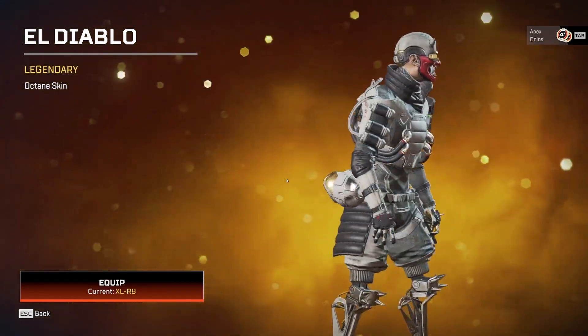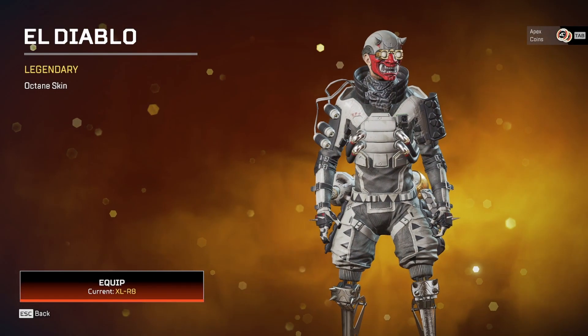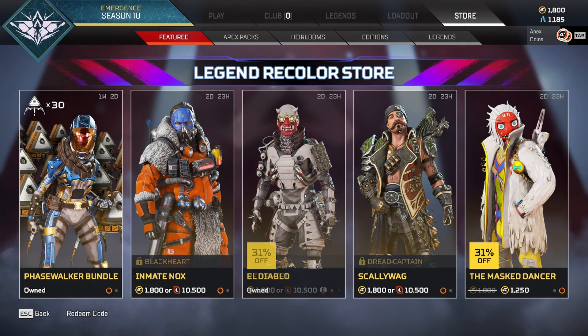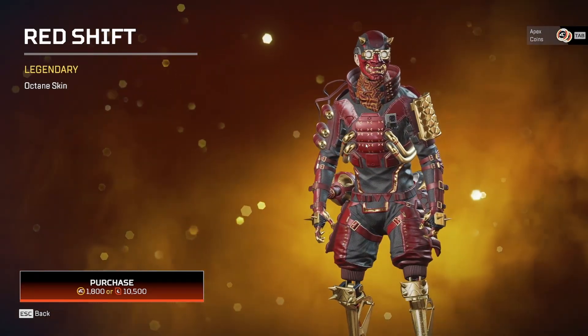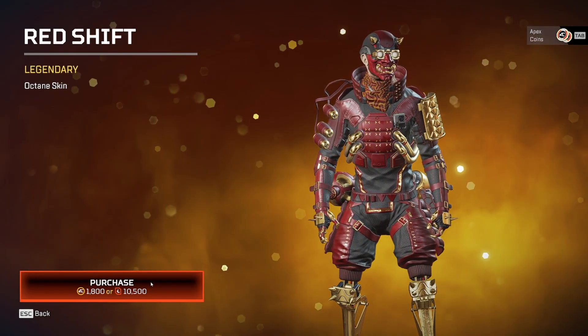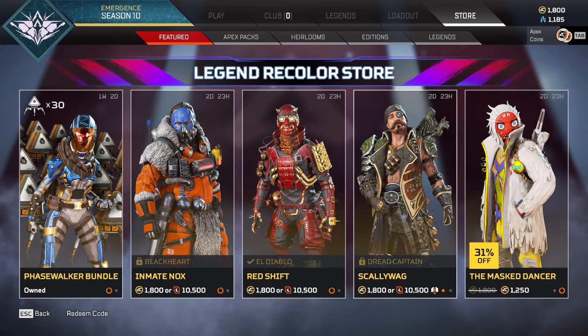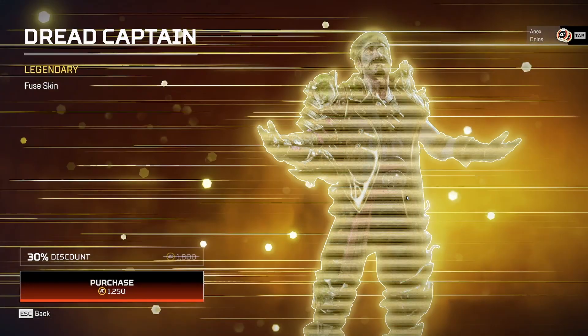If you want to pick up the red Octane skin, you're going to need to have El Diablo first. El Diablo has been a skin of mine for a hot minute, and if you want to get the red recolor — it's called Red Shift — you'll need to use your Crafting Metals or 1,800 coins to purchase it.